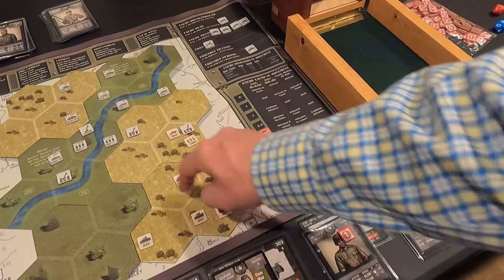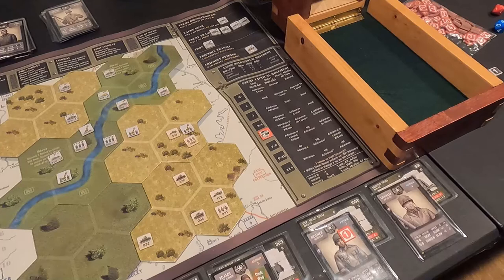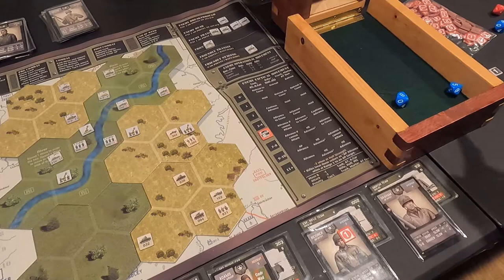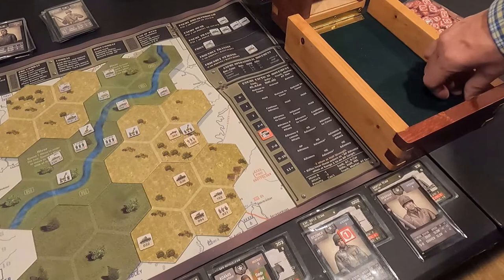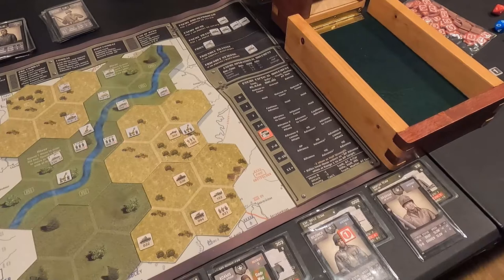My mortar can fire at range three at the rifle company that crossed the river. He's five or higher, minus two, plus one from my leader — net minus one, so five or higher. Rolls a five and eight — the eight is a hit. That rifle company needs three or less to survive: rolls a one — no effect. Bad luck.